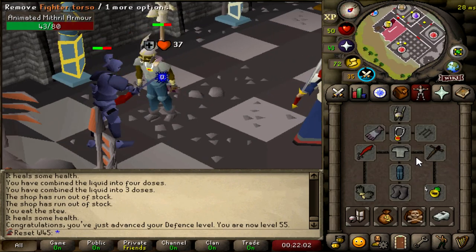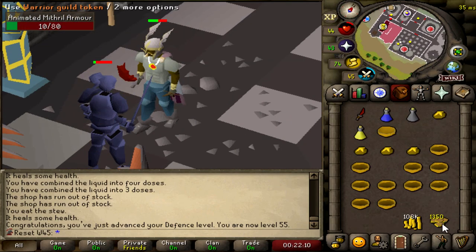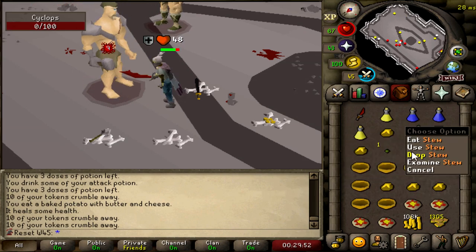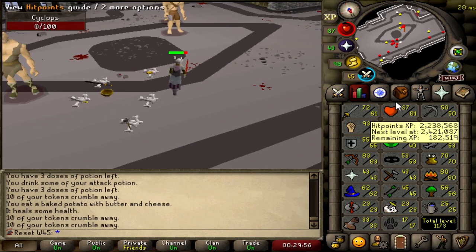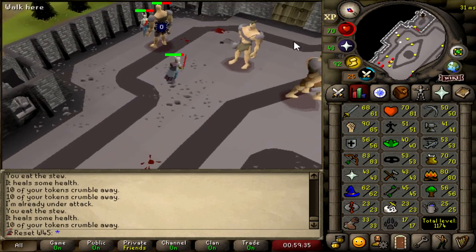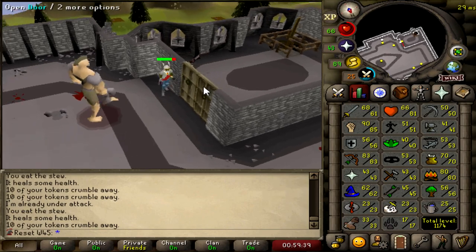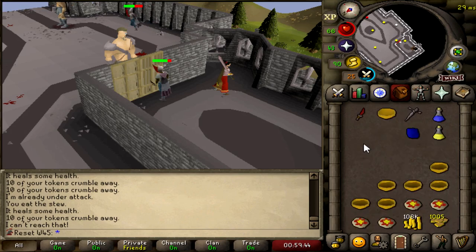The bronze defender might not be the most flattering but hopefully we can upgrade that to a dragon defender. We've got around 1.4k tokens so I'll go AFK up there now. Shortly after getting 55 Defence I've already got my iron defender — pretty good so far. Black defender now and we're at 56 Defence. We're probably going to train this to 60 and maybe onwards to 70 since I'll be doing some mid-game PVM and want higher Defence so I don't get one-hit. Black defender — let's keep it moving.